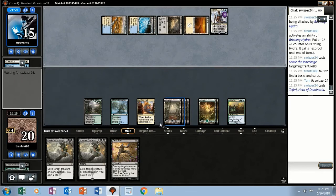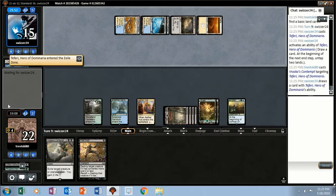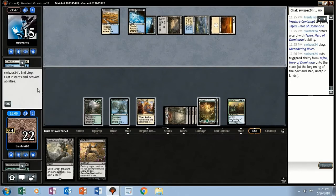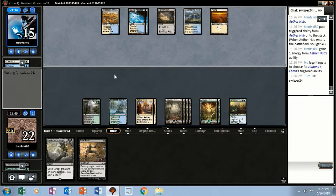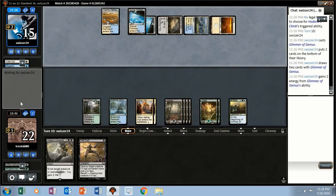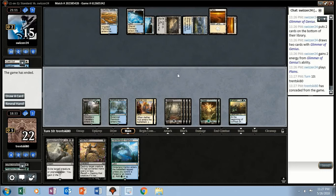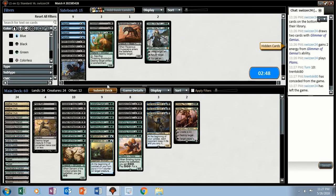Teferi hits the board. Immediately Vraska's Contempt attempt on it — they get to draw a card then untap lands. There's a Glimmer — land again. I think I'm just going to concede. They've got five cards in hand, they've answered all my threats, we're on a one-for-one — there's just no way I'm getting through there.